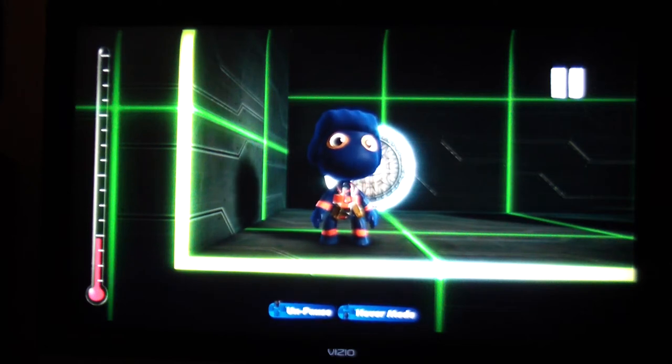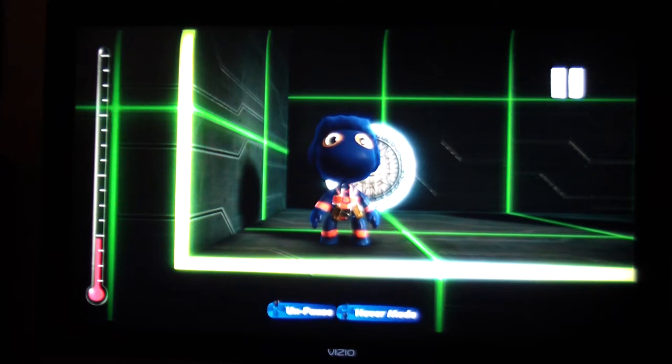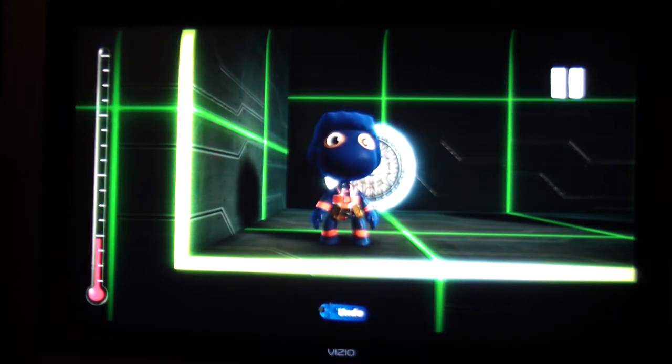Hey gang, AV here and welcome to yet another custom costume tutorial. Hosting it for you today is the Union Jack — a British character from Marvel Comics. He was one of the invaders during World War II and he's still around nowadays, different guy, same costume. He's one of my favorites as a kid. You can check him out on my new gallery level, Animal Vader's Custom Marvel Characters Part 2. If you just go to my planet, it's easy to find.